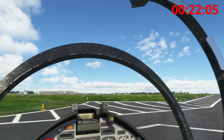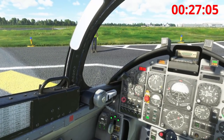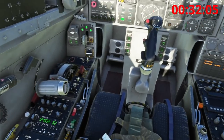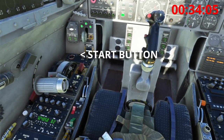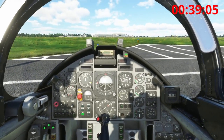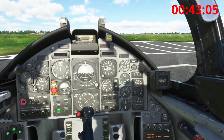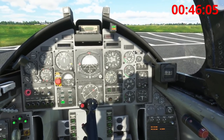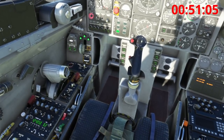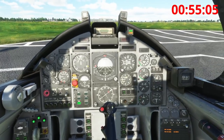Close the canopy because it'll get loud — make sure you lock it. Ask the ground crew and press the start switch. At 12 RPM, the throttle goes to the idle stop, and the start will continue up to about 40 RPM.